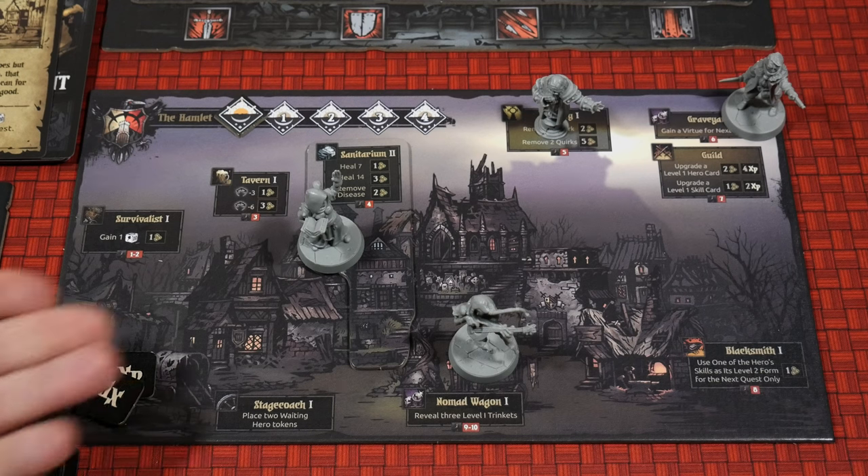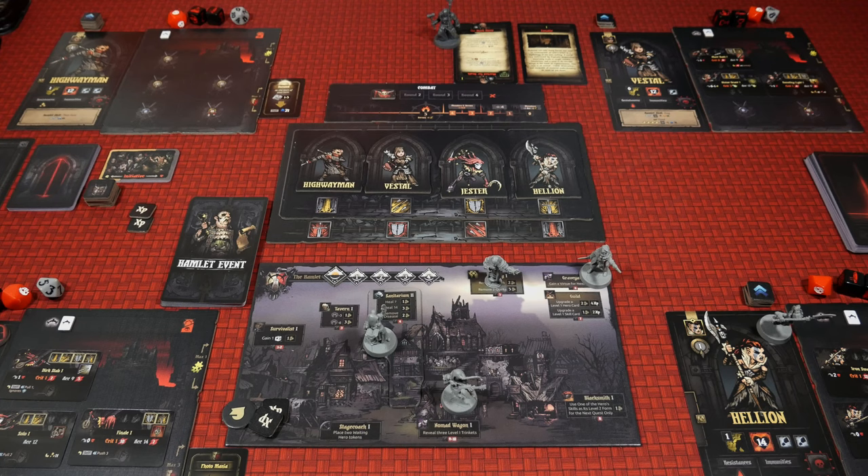And that, my friends, is going to wrap up the Hamlet phase video for Darkest Dungeon from Mythic Games. You not only got to see what the Hamlet board can do in terms of its level one, two, and three stages of benefits, but also that your heroes themselves have Hamlet skills, you have the Hamlet event that can throw cards at you which can be positive, you have trinkets to go after, money to manage, and XP to spend. A lot of cool things are happening in that in-between state between diving into the next quest — or the next imminent threat or boss — and that actually leads into another whole part of the game which I'm not going to cover inside this showcase currently. Maybe I'll come back around and do some type of a boss fight in the future.